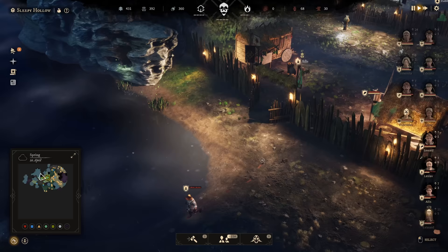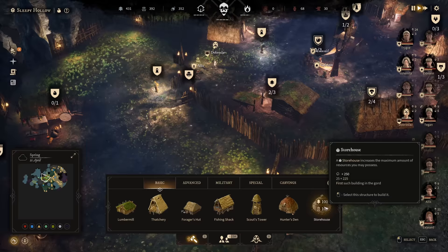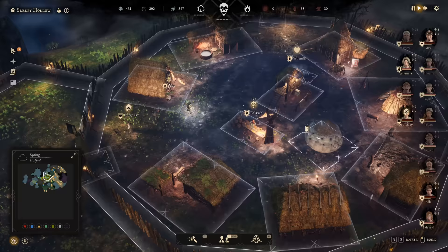We're having a level 4 faithful faith level - that is with the shrines and stuff like that. We continue onwards with some resource management because we are getting rather full on wood and reed, which is great. But we need more of that for the more advanced buildings. So what I would like to do is build a storehouse - it increases the maximum amount of resources you may possess. I don't know by how much; it doesn't say that.